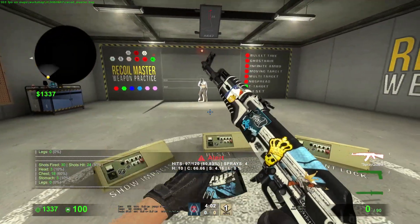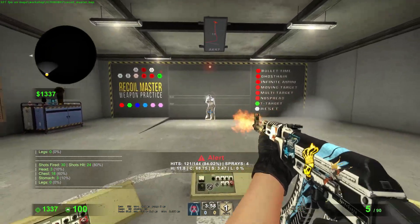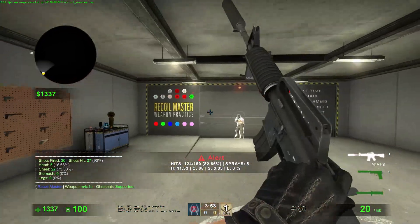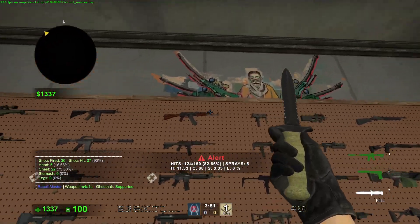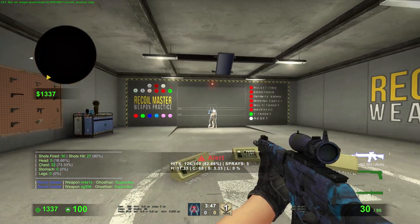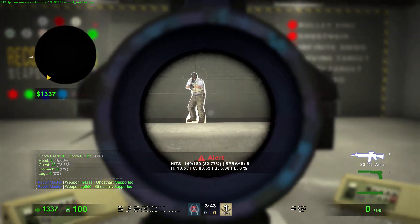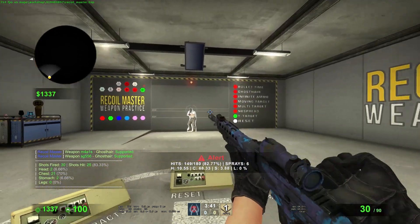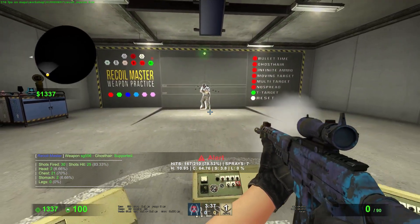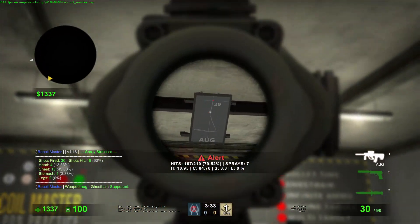Usually I hit about 80%. On an off day maybe around 76%. I don't only do AK — I also practice the Galil and the SG. The SG is actually pretty easy, it goes up to the right then sweeps left.